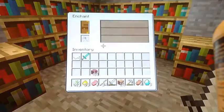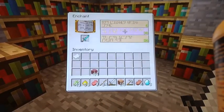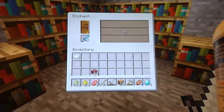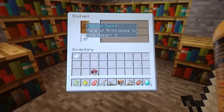Today we are going to enchant the diamond sword. Cross your fingers for a good enchant — on three, one, two, three. I was hoping for at least sharpness three and fire aspect. Oh dang it, it's Bane of Arthropods four, but it does have fire aspect two. That's actually an okay sword.